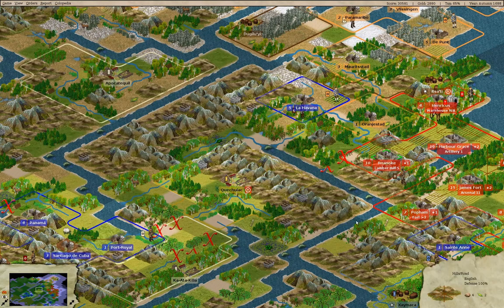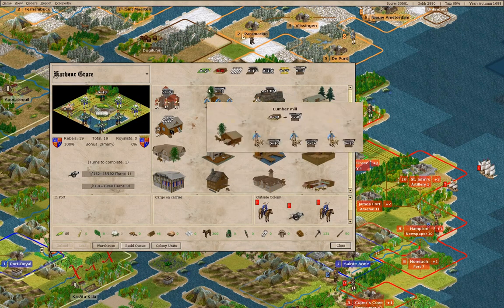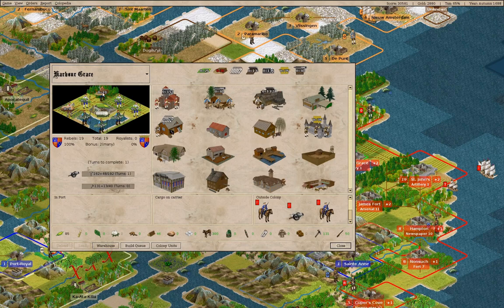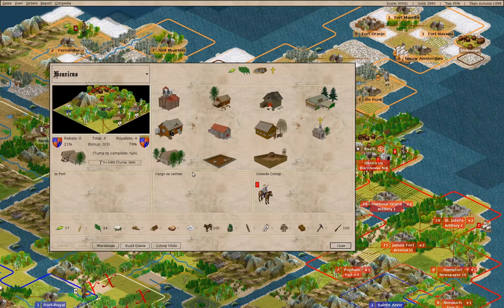Harbor Grace — the trick here is we want to get 60 lumber every two turns so we can build artillery faster. Right now we're doing 18.